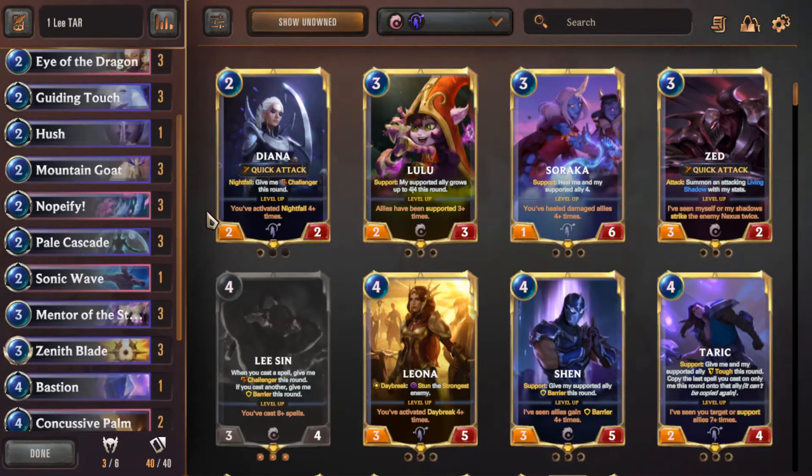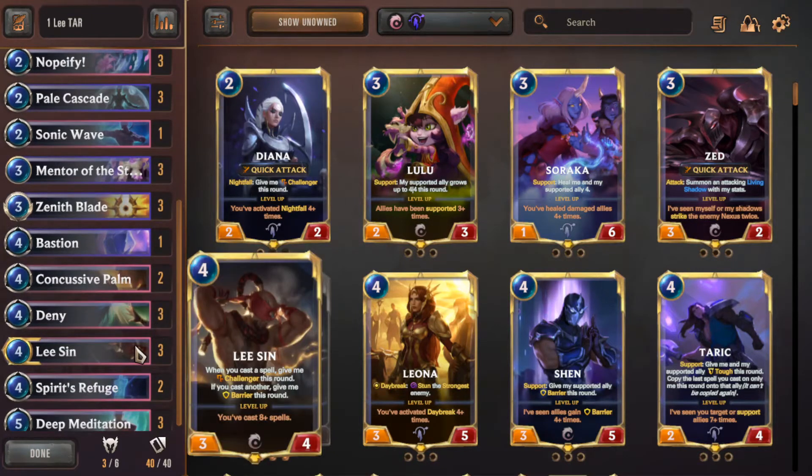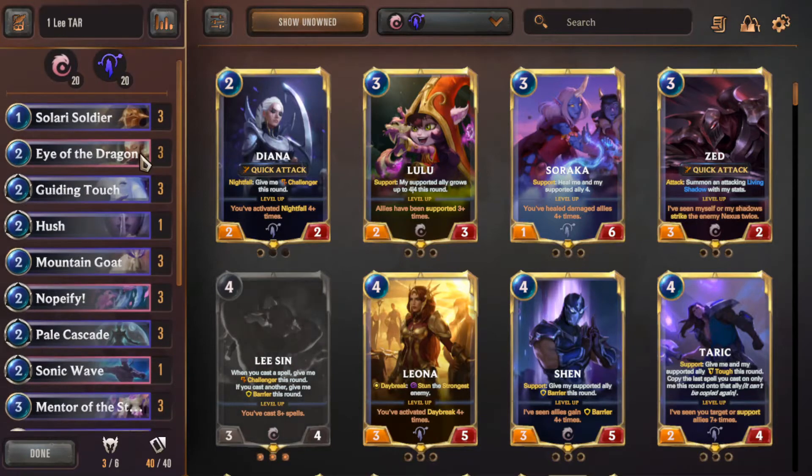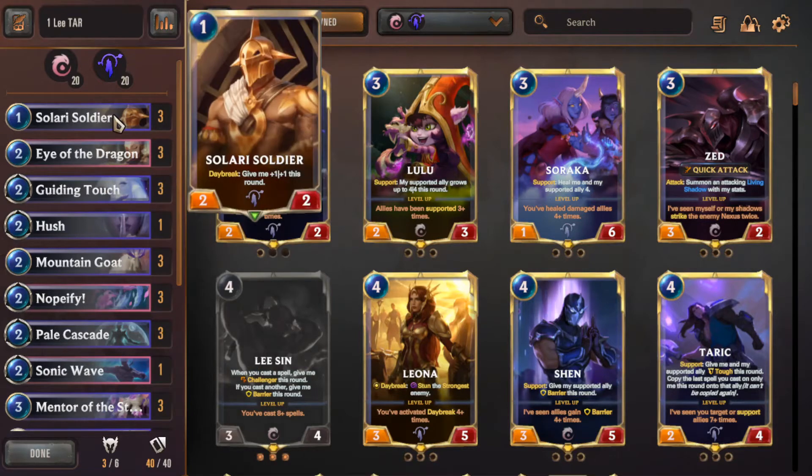Against aggro we will win a certain amount of the time. If you get Lee Sin in the opener, keep him even against aggro, because he can be a good challenger to remove early threats. The faster you get to your combo, the less time aggro has to beat you — aggro decks want to burst or burn you out in the first turns. To counter aggro we have Eye of the Dragon and early game stuff, like Solari Soldier, which is great to keep in the mulligan.